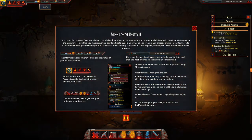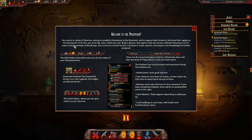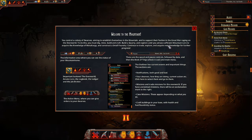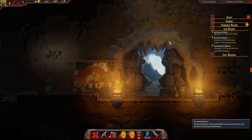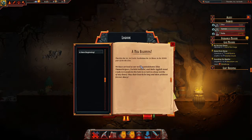Welcome to the mountain. You control a colony of dwarves aiming to establish themselves in the mountain, and to support the faction in the great war ranging in the overworld. To do this you must dig, mine, build, and craft. Build a quarry and explore until you satisfy a mountain lord to acquire knowledge of mythology and construct a small foundry. Continue to trade, explore, and acquire new knowledge for further progress. I'm going to skip a lot of this as I did play the demo.